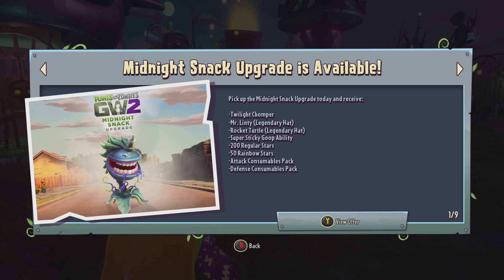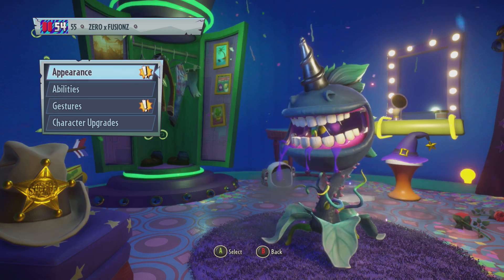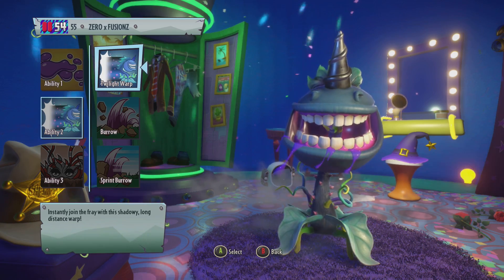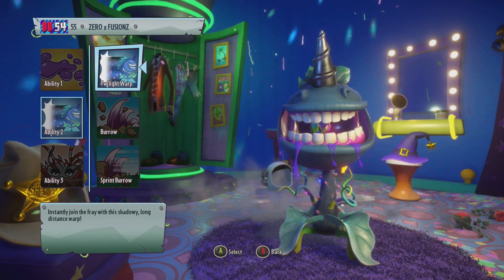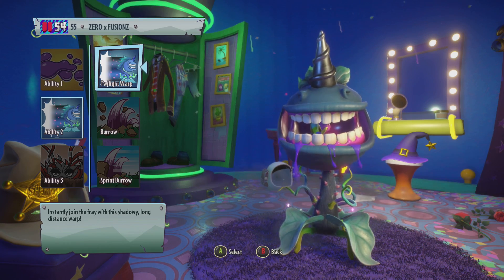I actually have all of this stuff except for the rainbow stars, so what I'm going to be doing is showcasing what you can get if you already have all of these things. But I will, of course, showcase all of the things you can get before we open it. The first thing you are going to get is the Twilight Chomper, which is the dark counterpart of the Unicorn Chomper, and you will also get the Twilight Warp. This warp is only available to use on the Twilight Chomper, so if you do buy this upgrade pack, you can only use the warp on this character.